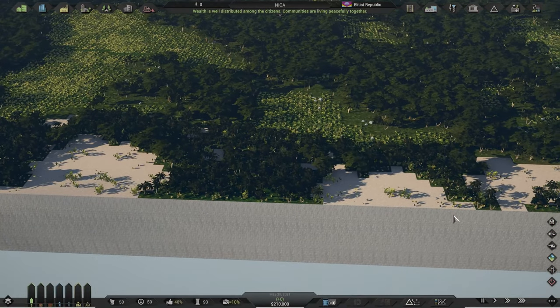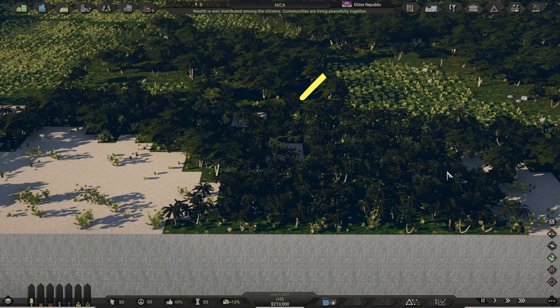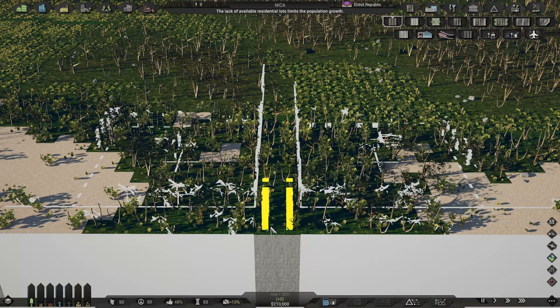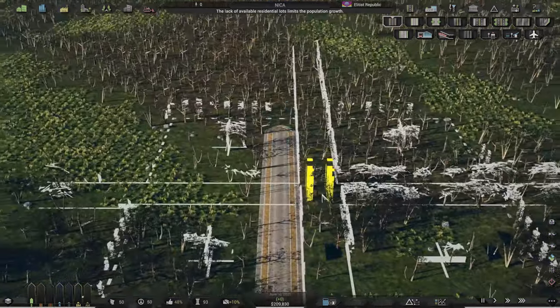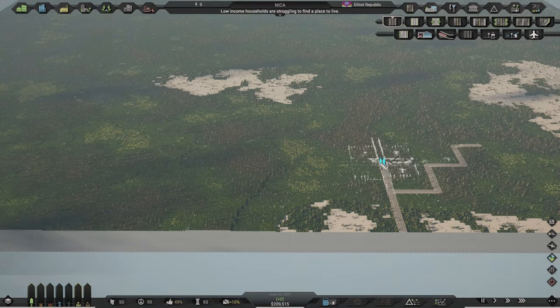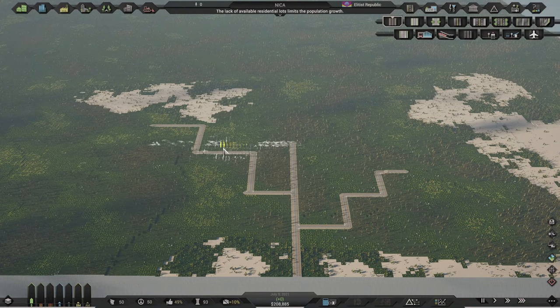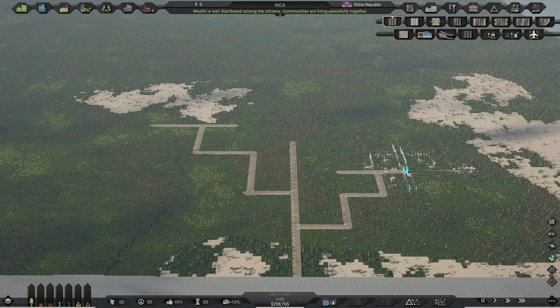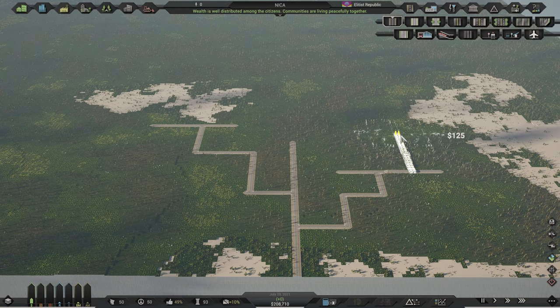Pick a spot on the edge of the map from where you can extend a long road. Use the road tool on the top right and choose the first and cheapest type of road. Start to draw it out from the edge of the map and branch it out to all sides. Gravel roads have no maintenance cost, they are cheap, and have 1000 capacity for traffic congestion.